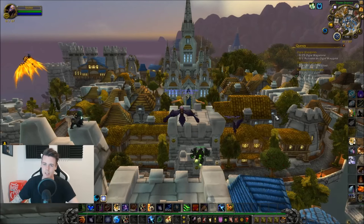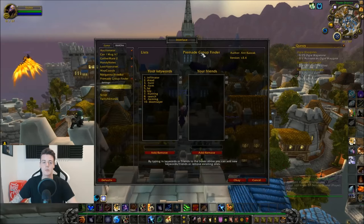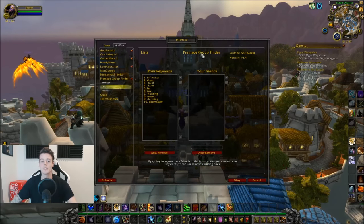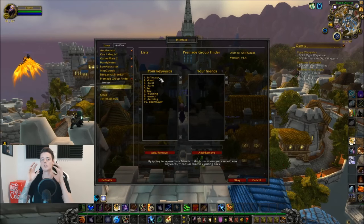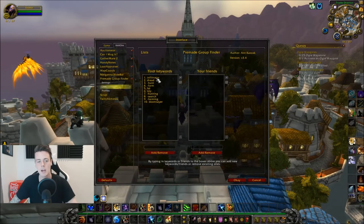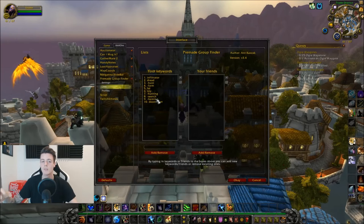The add-on is called Premade Group Finder and it's really brilliant. Basically what it does is you put in your keywords and it will automatically search for groups with those keywords, and you'll be able to join them instantly. My keywords are 'infiltrator' and 'dread', with minus 'hunt', minus 'farm', minus 'hunting', and minus 'farming', because I don't want to join groups that are camping and waiting for it to spawn.